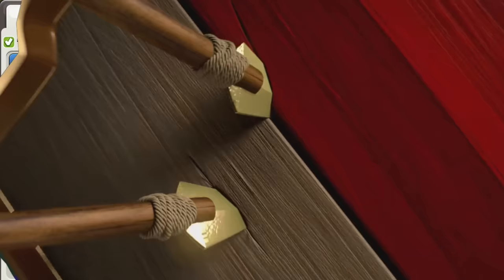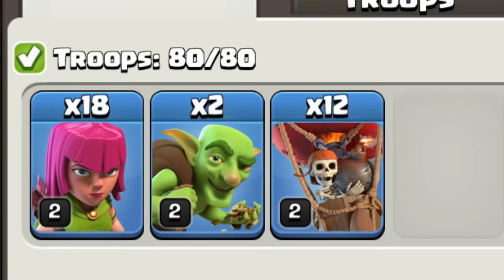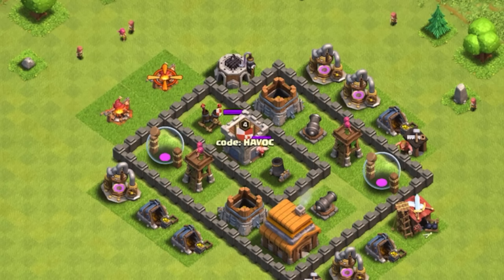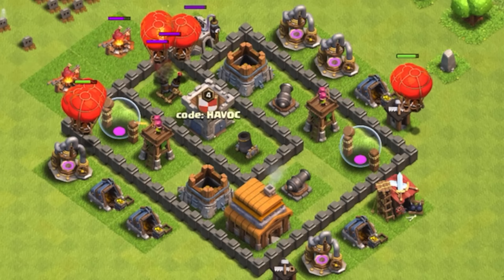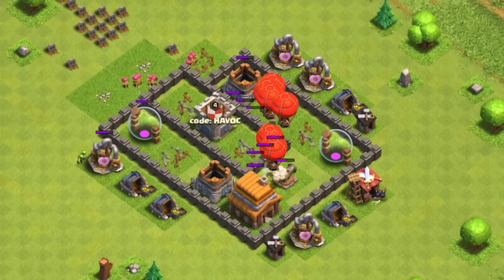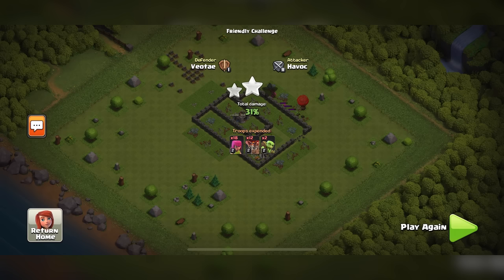At Town Hall 4, you finally unlock balloons — the most powerful troop you have for a couple more town halls. We're going to put them to use: 12 balloons, 18 archers, and 2 goblins. You don't need a clan castle, however it would be useful to bring some balloons in it. First, alert the clan castle. If it's empty, great. If not, use your archers to take those out. Drop about 7 balloons on the air defense and split the remaining for the two archer towers. They will go in and do their work very slowly, but just be patient. Once those three buildings go down, drop any cleanup troops, making sure not to put them in front of any ground defenses still up. After that, just wait for all the troops to clean up — easy 3-star.